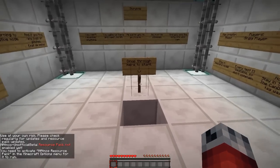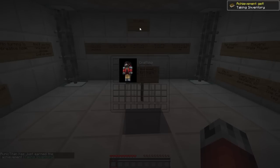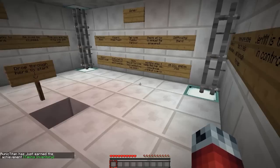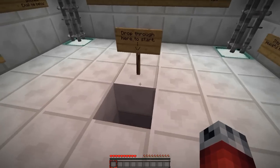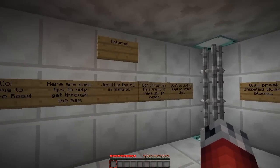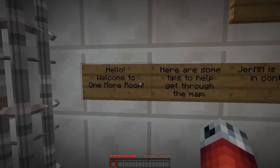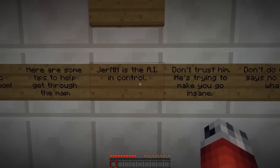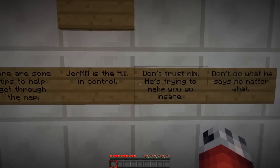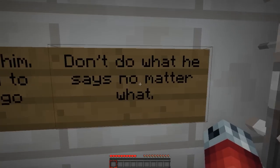Hey guys, welcome back to the video! Today we're doing a custom map called 'One More Room' — it's a puzzle map. I don't know how long this will take but hopefully it's gonna be good. I haven't checked any episodes from anyone so I don't really know what to expect. Welcome to One More Room! Here are some tips: Germ is the AI in control, don't trust him — he's trying to make you go insane. Don't do what he says, no matter what.